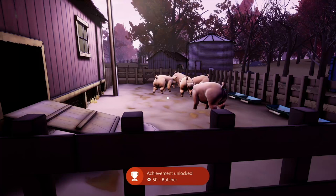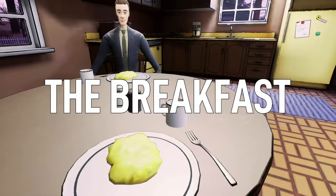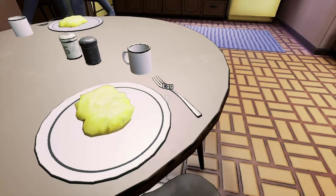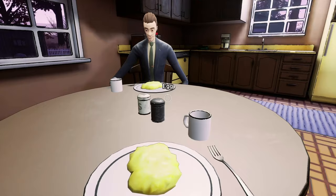Once the achievement has popped we can mash through all of the dialogue options by pressing up on the D-pad as well as hitting Left Bumper at the same time. There's no achievement for selecting certain dialogue options, so that's why we're mashing through and skipping all of it. Likewise, absolutely nothing to do in this scene - just mash those buttons as quickly as possible to get over this scene and on to the next.